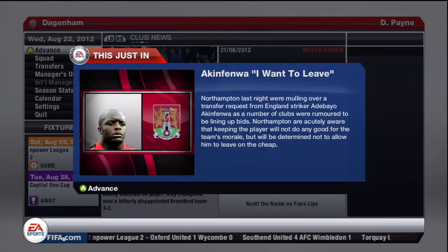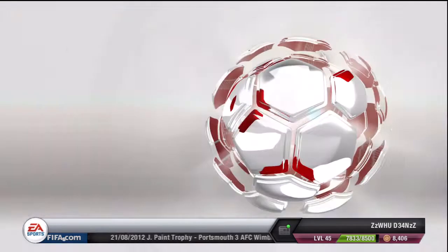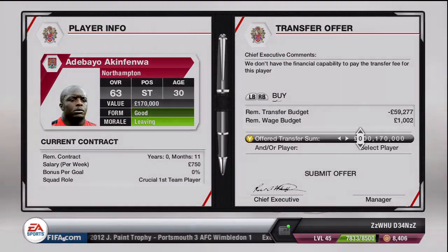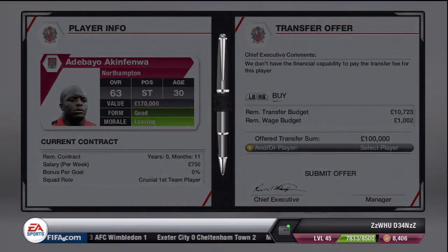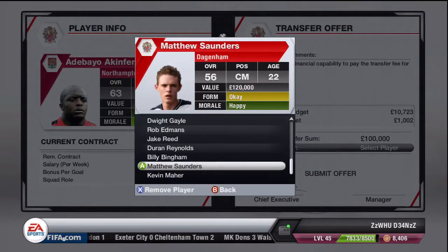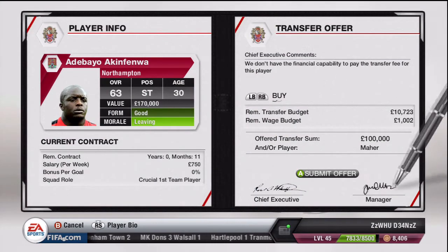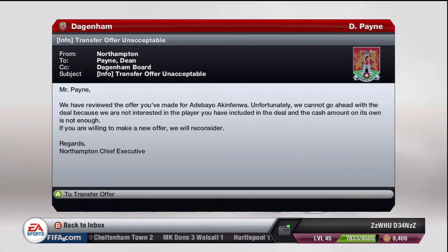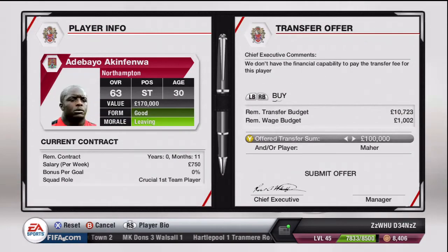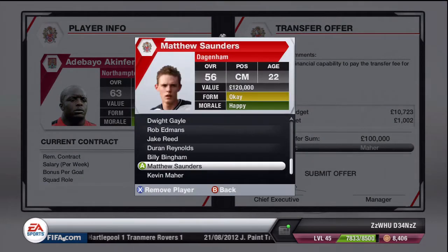Akin Fenwar — the beast, the tank — wants to leave Northampton. We decide to make a bid; we haven't really got the funds but we'll offer 100,000 pounds. We offer Kevin Mayer as a makeweight since he's not in the team, but they say no — they're not interested in the player and the money's not enough.